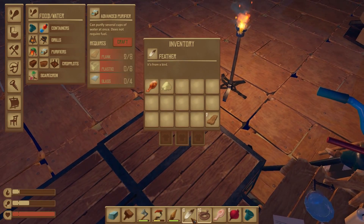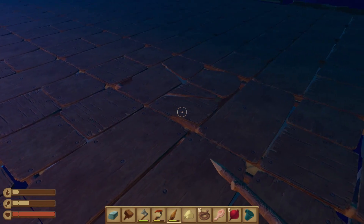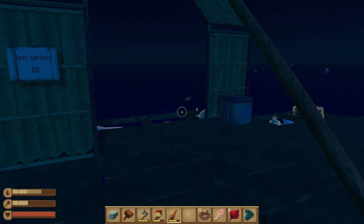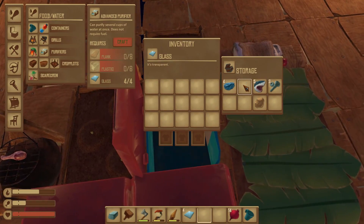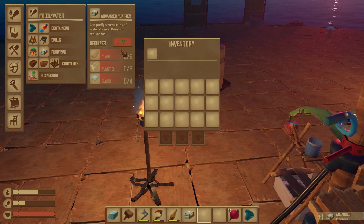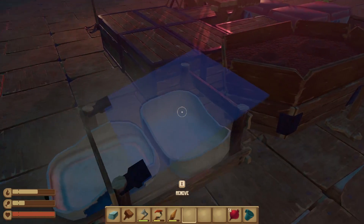Something's gone through the floor - you imbecile! Let me try and place the sand in the smelter. Oh, I can. Hell yeah. Let's get some glass going. We've got four pieces. Now we should make straight away the purifier - let's get eight planks and six plastic. There we go - advanced purifier! Let's pop this down. Oh, I like this look a lot. Very nice.